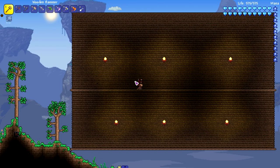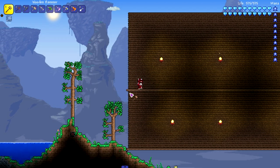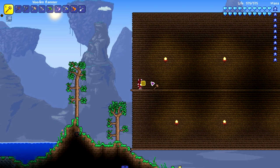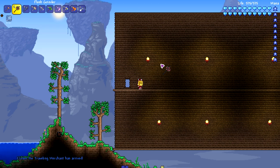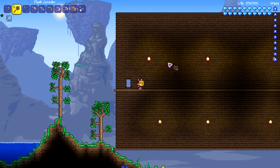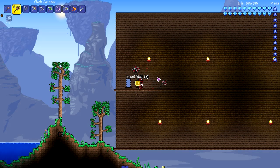We're heading over to our wall breaking laboratory, which is literally just wooden walls, to test how fast we can break them. Starting with the wooden hammer — obviously didn't expect it to start zooming through walls, it's one of the first hammers you can get. But it's pretty useful early on if you need to break an orb at the beginning of the game. Moving on to the Flesh Grinder — this one is way faster.